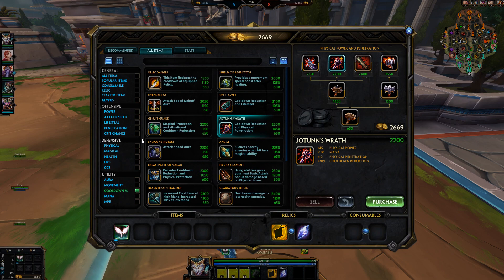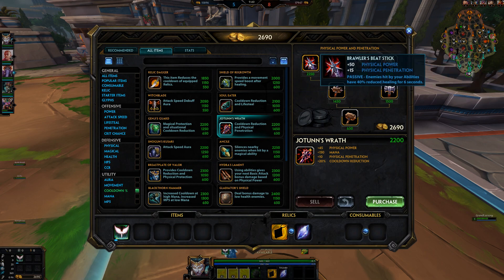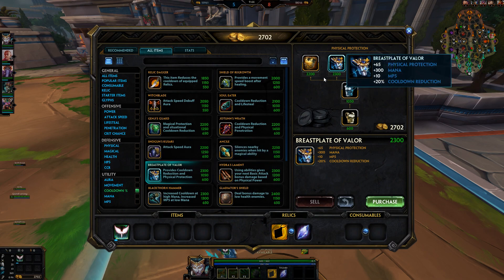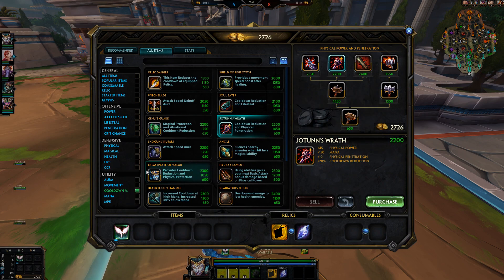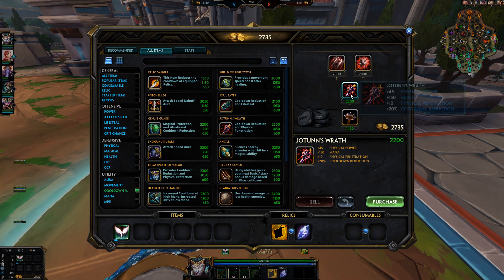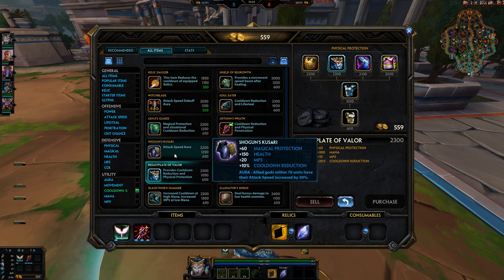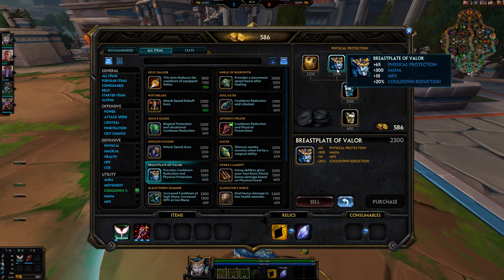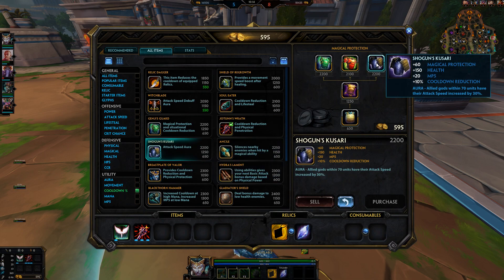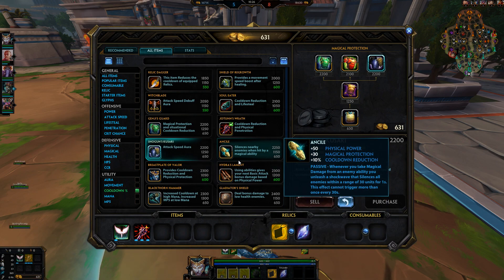Some gods like Wukong are really hard to build — you want good early game, so get Vrat and the Crusher early. You can also go Brawler's Beatstick combined with Valor for cooldown. One flat pen item early to mid game is very important on physical gods. Usually the build will be Jotun's, then Witchblade, then another flat pen item, then Valor and Shogun Kuzari. Valor and Shogun Kuzari are your staple items — physical protection, cooldown, mana, magical protection, and one of the best auras in the game.